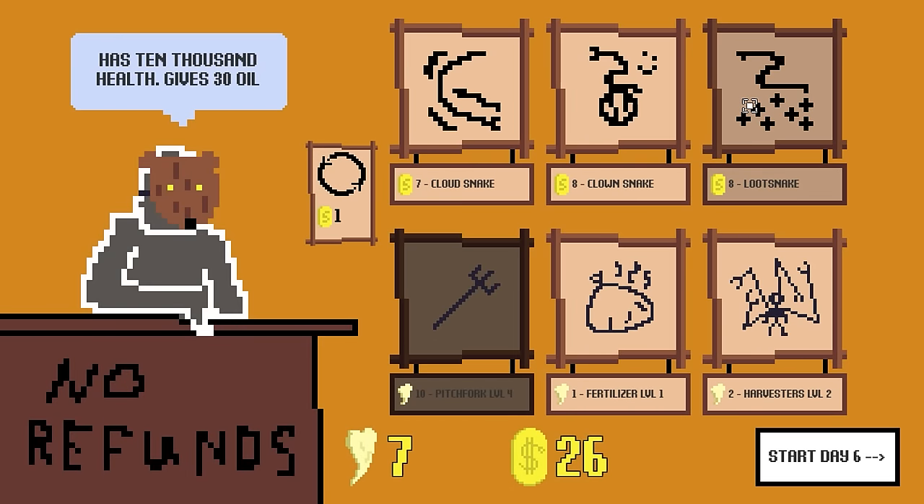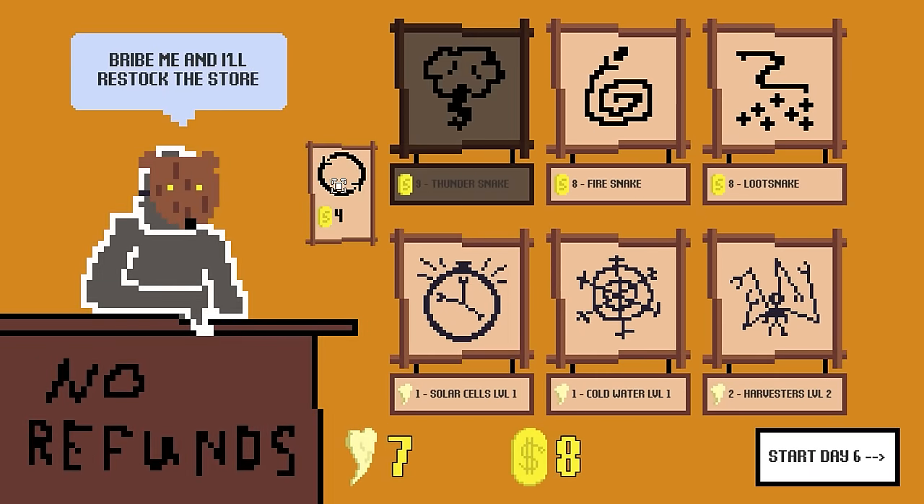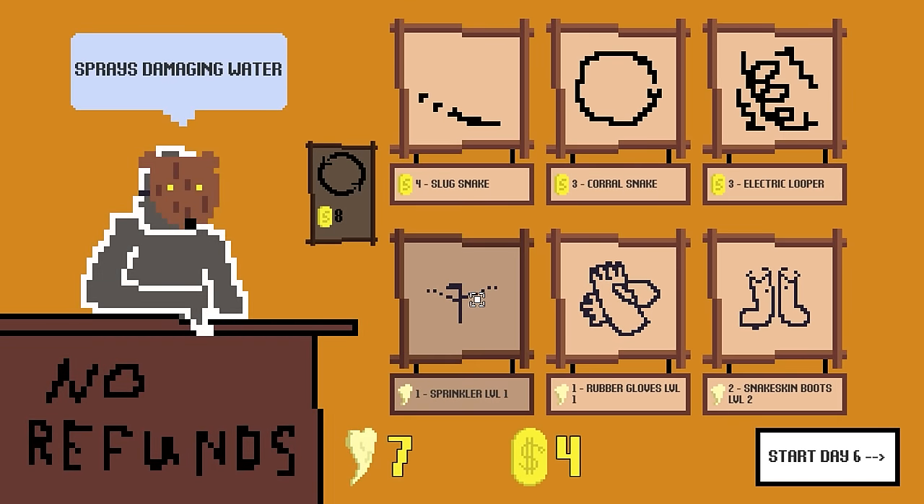Loot snake has 10,000 health — okay, we can't kill that yet. My favorite buddy, the clown snake. Some more cloud snakes? No. I guess the cloud snakes are actually pretty good because they're one-shot, but we can only have 20 snakes in our life. Let's buy another cloud snake — buy two. Right, we're just spending all of our money on this sprinkler.